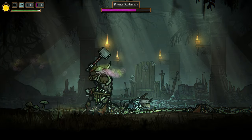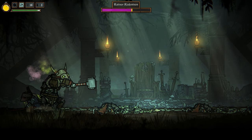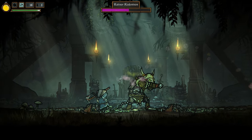Goes through the red attack, and again, and some hits, and again. White attack, hold block, goes through him. Honestly, I don't think that poison's really doing anything.